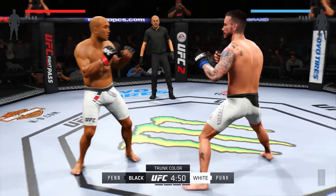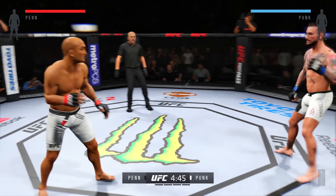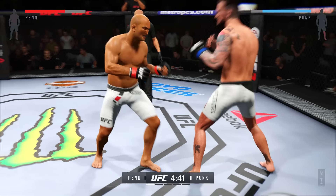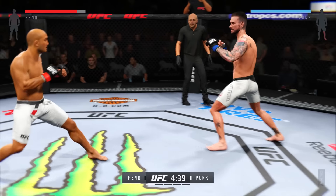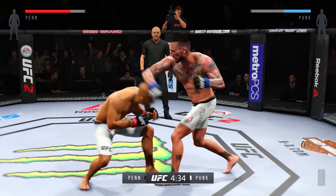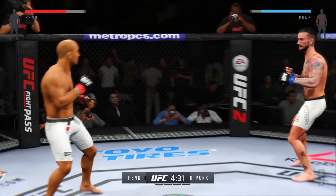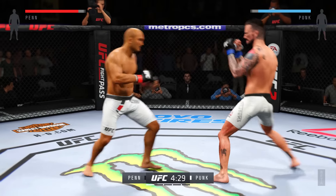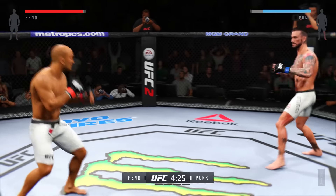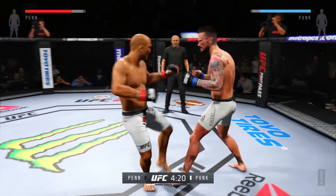BJ Penn's opponent is so much taller than him. What does he have to do to counter that? He's got to figure out how to get inside — get inside the long range of his opponent, get inside the strikes, and work the body. He's doing a nice job with those leg kicks. He's got heavy leg kicks. Good straight by Penn.